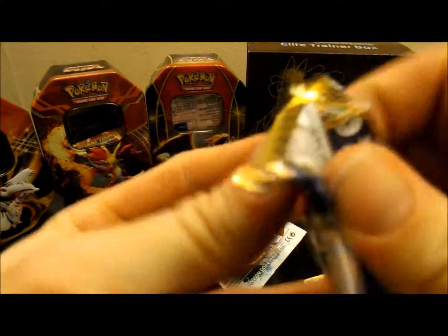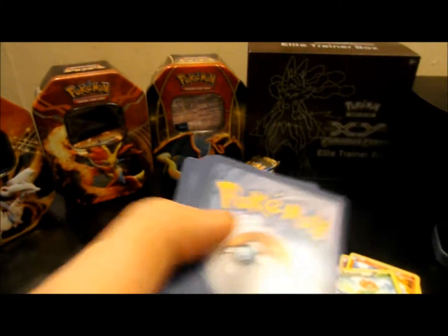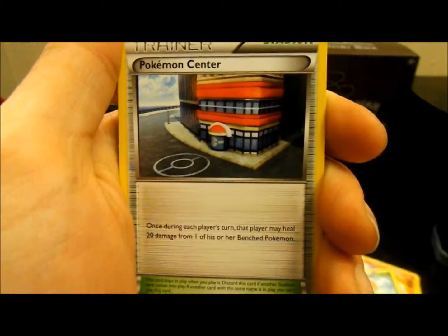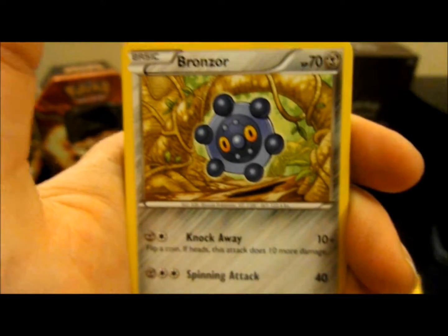I'll save the Legendary Treasures pack for last because I love the Radiant Collection cards. So this is the Next Destinies pack. Hopefully get something nice out of here. Code card to the side. So our first card of the pack is a Heavy Ball, a Pokemon Center, an Emolga, a Growlithe.